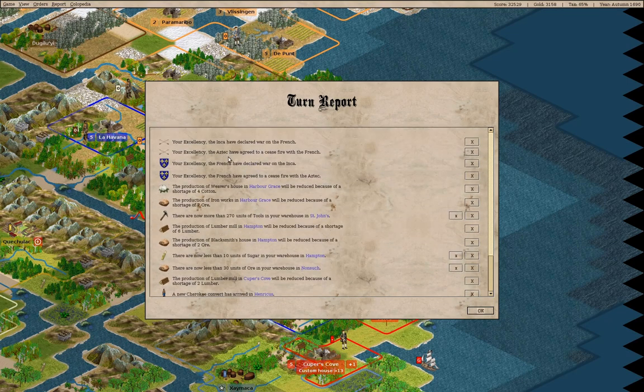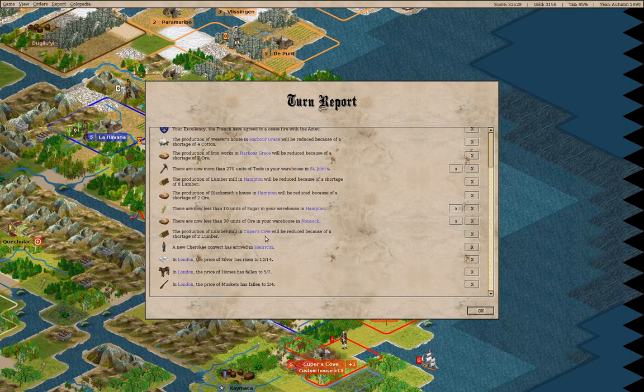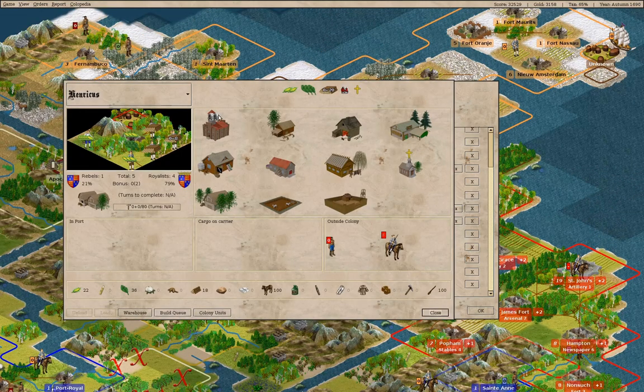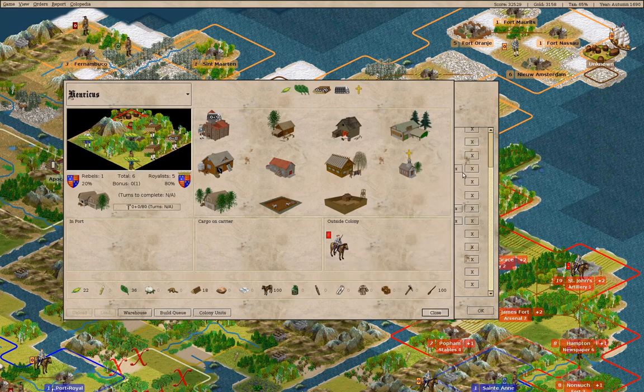We'll grab a free colonist. We have lots of tools in St. John's. We have a Cherokee convert here — if we put you in there, you can work as a farmer. Yeah, we'll do that.